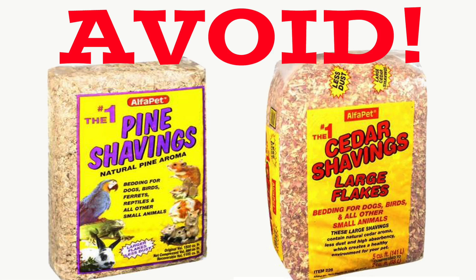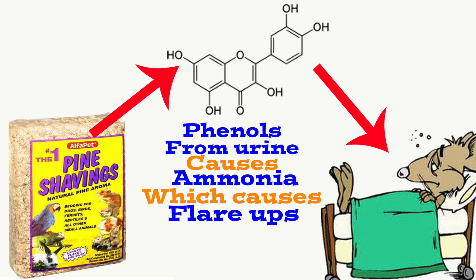Avoid pine, cedar, or other softwood bedding — it's as simple as that. The phenols released by softwood combined with ammonia present in rats' urine create toxic fumes that will directly trigger flare-ups.